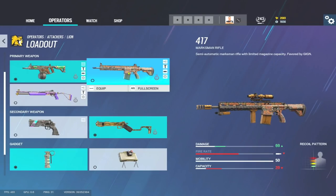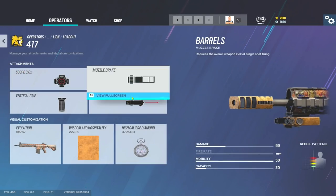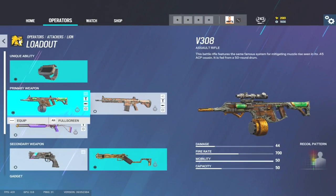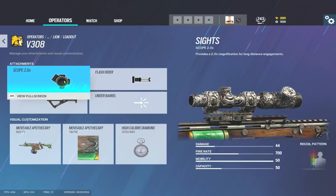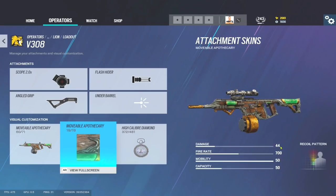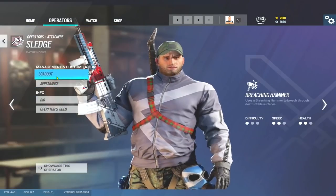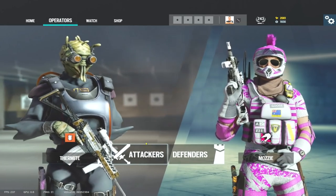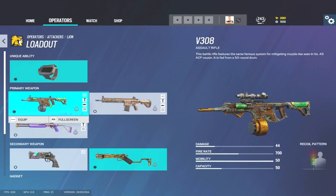If you're good with DMRs and hit your first shot, go for it. I highly recommend using the muzzle brake and laser on it though, because the hip fire on this DMR is insane - especially with a laser it's almost as accurate as ADS. The V308 is an underrated gun in Siege in my opinion. It's really solid stat-wise: 44 damage, 700 fire rate. Compared to Sledge's gun at 47 damage with less fire rate - slightly more damage, slightly less fire rate. The V308 is in my opinion the best of his primaries.